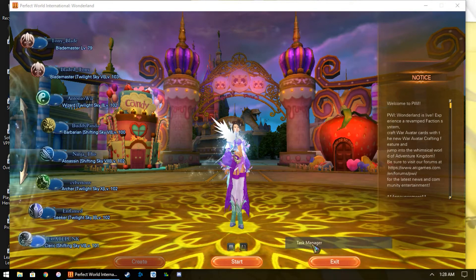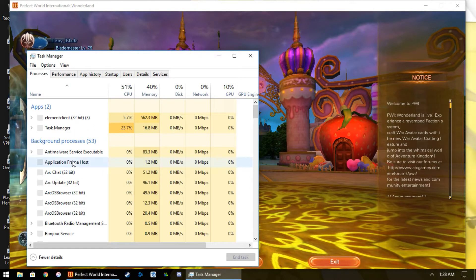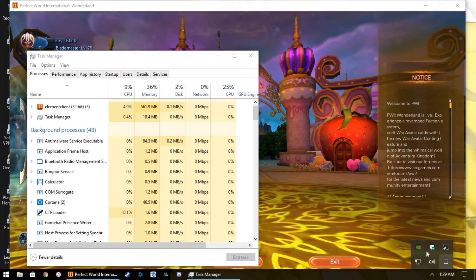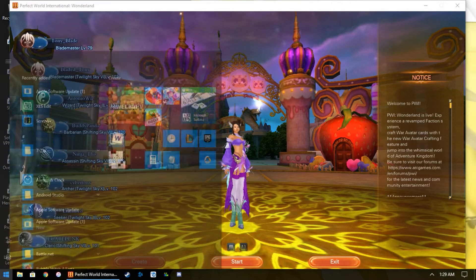Open task manager and close the black icon ARK update. Then it disappears from your background — then reopen ARK.